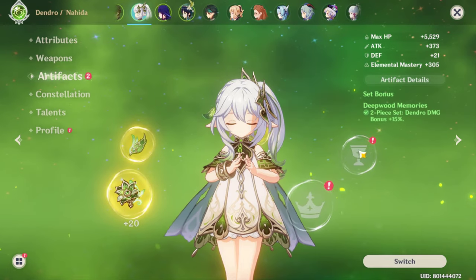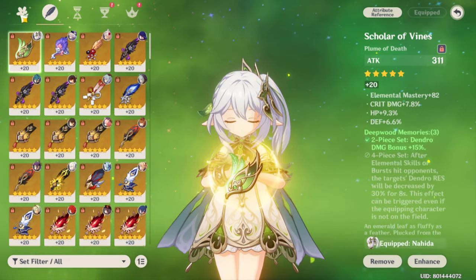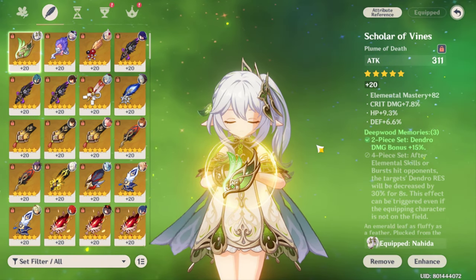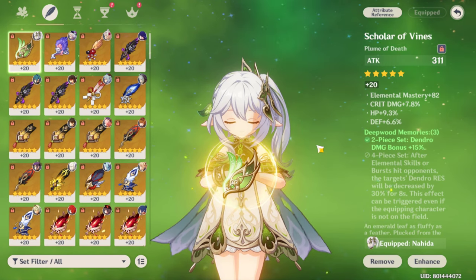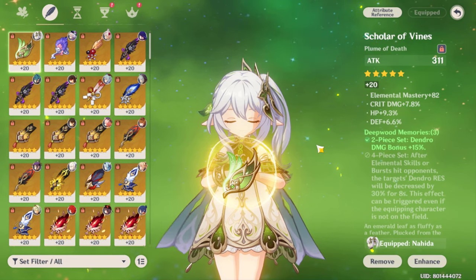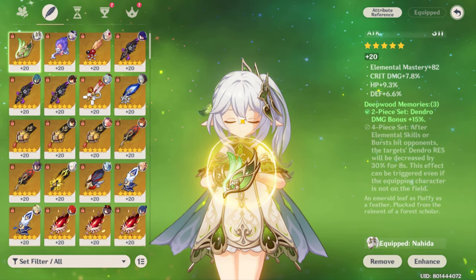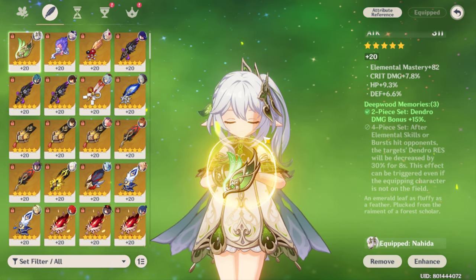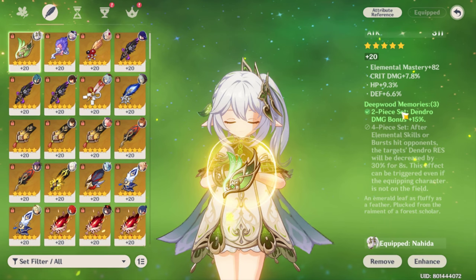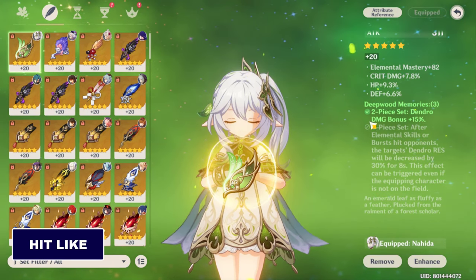I haven't completely built my artifact yet, but you need a four-piece set of Deepwood Memories for the best results. Since Nahida deals Dendro damage most of the time, the four-piece passive is absolutely amazing and she'll deal the highest potential damage with it.